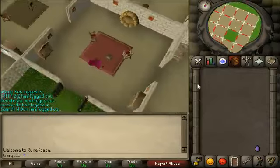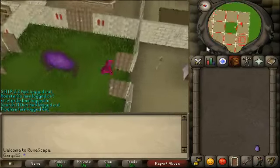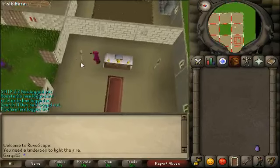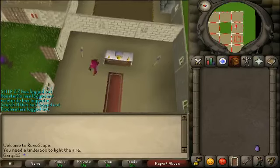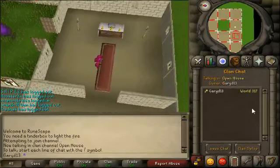Thank you all for watching this update. My house is free use — if you ever need it, just tell me. The Mahogany altar, if you don't already know, is 150% base. You light one of these two lanterns and it goes to 200%, light both and it's 250%, which is the same as the base for the Gilded altar. Other than that, thank you all so much for watching. Message me or join my clan chat, whichever one is suitable for you. Bye!